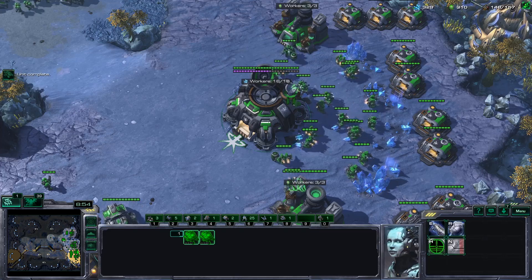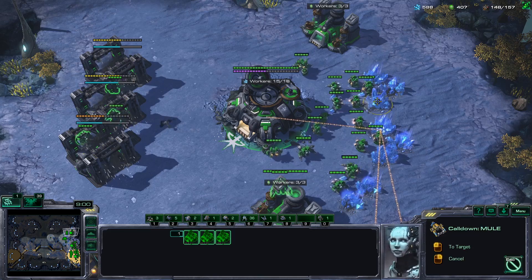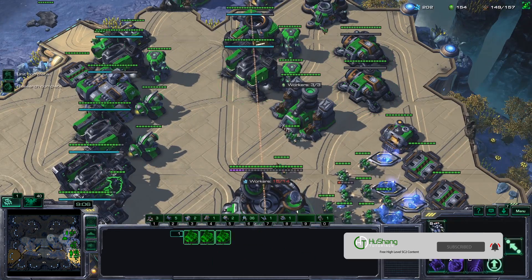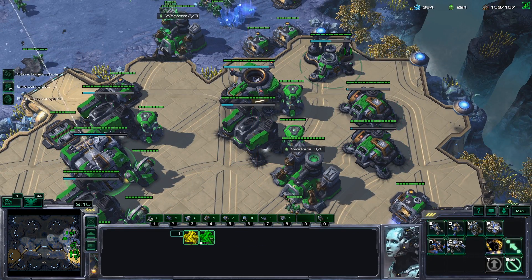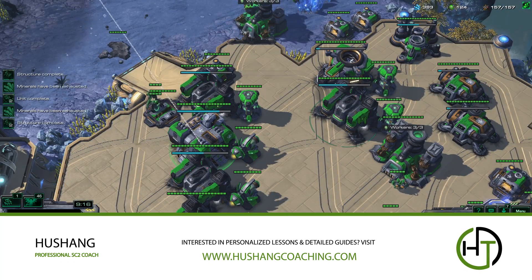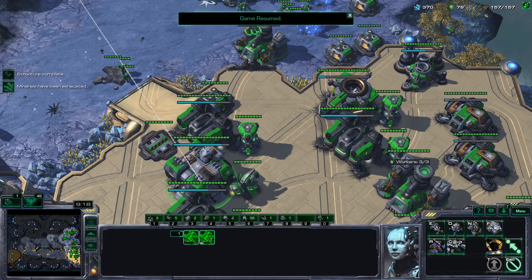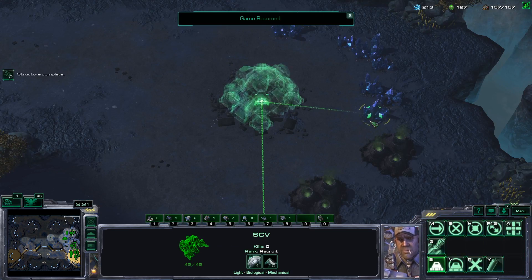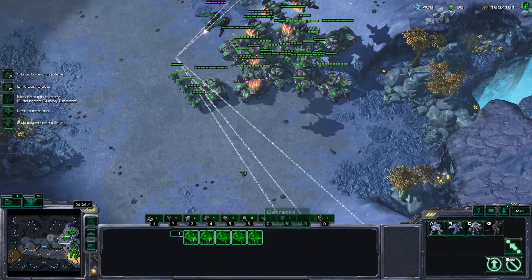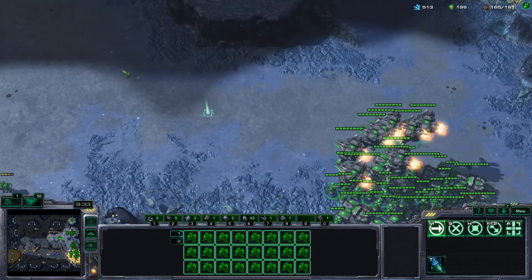Here I have five barracks now, so let's start going three depots since we have quite a bit of production coming up. Let's get our upgrades, and then right after these upgrades, focus on the gas again - see what needs to be queued. We see these Vikings need to be queued, the tank needs to be queued, and then we're broke. So that means either Marines or maybe a CC expansion - I think the CC is good - and then maybe some Marines.